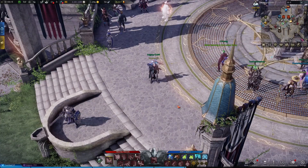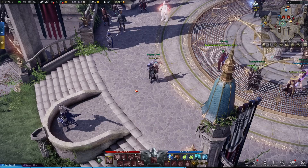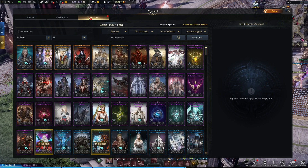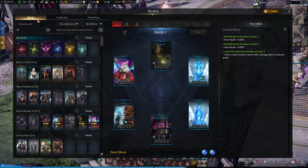If you open up the card deck menu, you can see there are three tabs available: Decks, Collection, and Workshop. Let's start with the first tab, the Decks section.